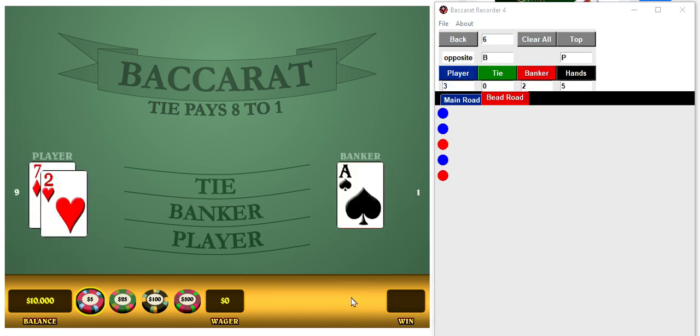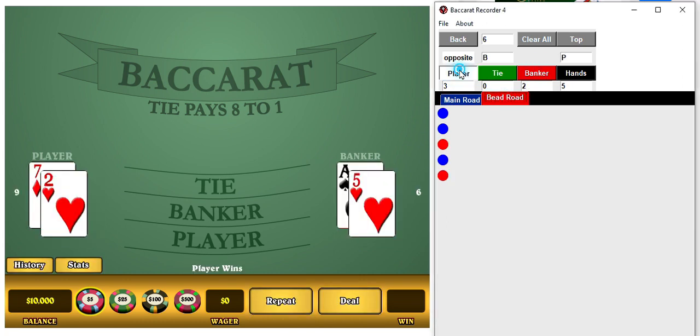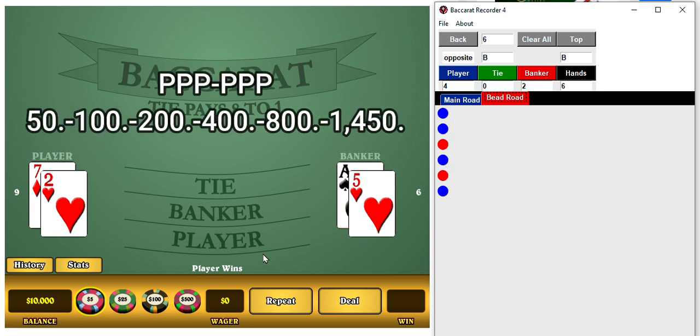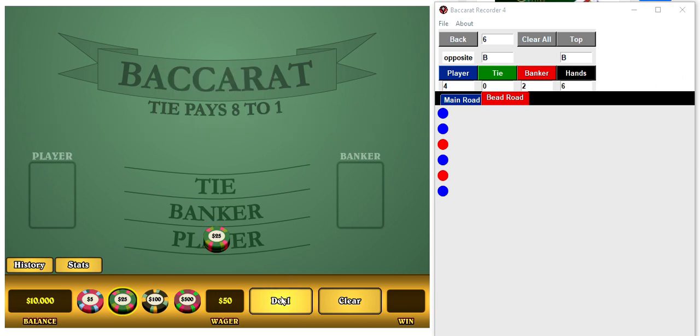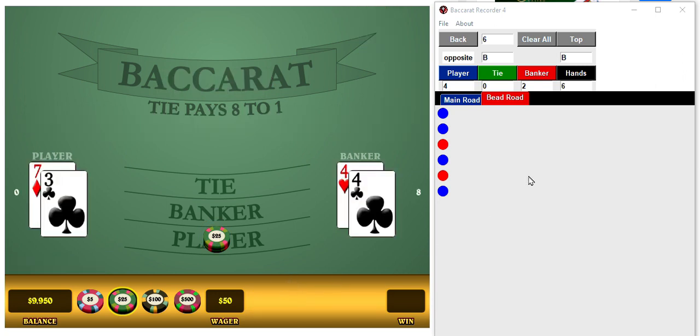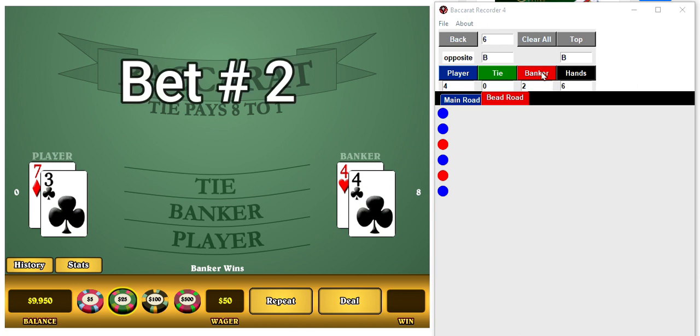Let's get to our first spot, zip right along here. Okay, so there we go, we got our six. So player, player, player. We're going to be betting 50, 100, 200, 400, 800, and 1,450. Actually, we have enough now that we can bet the whole $1,600 on the last bet if we get to that.